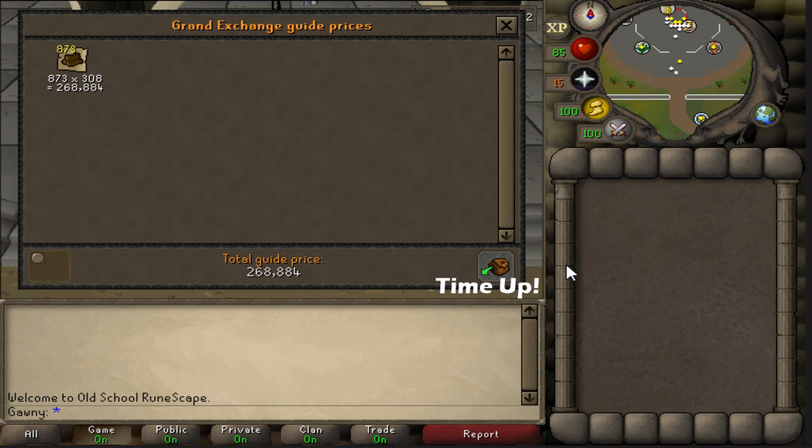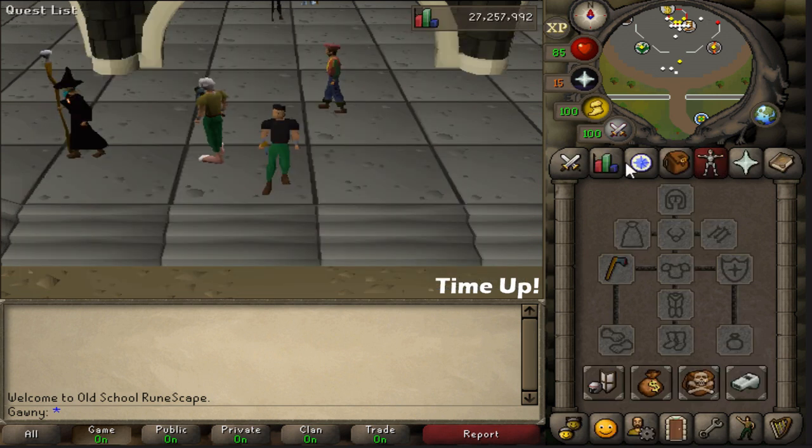I did this price check about three minutes ago and got logged out — it was 272k. I've just lost 4k in three minutes. Great. So we averaged probably around 45k an hour, just over 45k an hour. It's not that good. I mean, it's good for free-to-play, but you can pretty much do an hour of anything in membership and make that back.